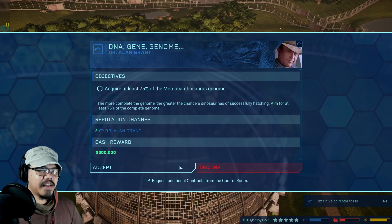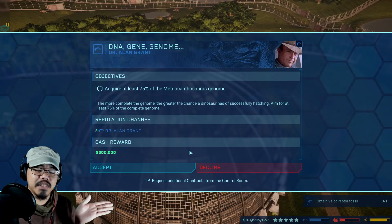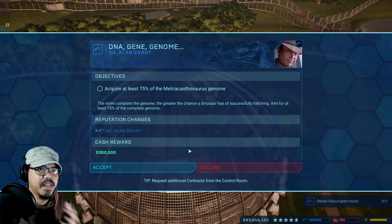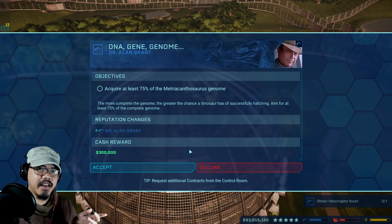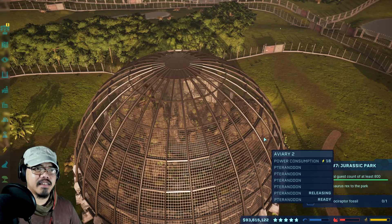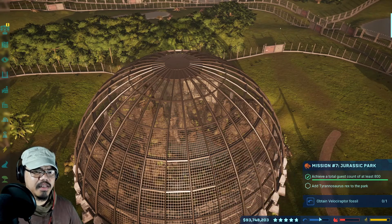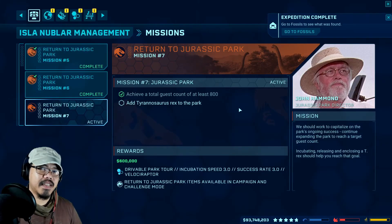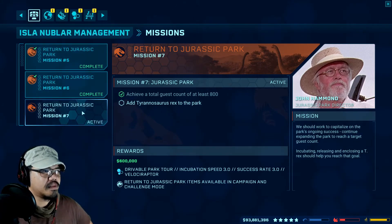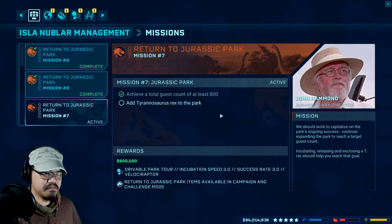If you don't know what's happened, I'm pretty much just going through the objectives. In the last episode I finished mission number six. If you didn't see it, I recommend checking it out. Without further ado, we'll continue on with mission number seven — and this looks like it's gonna be the last one. Objectives: achieve a total guest count of 800 — easy — and add a T-Rex to the park — also easy.